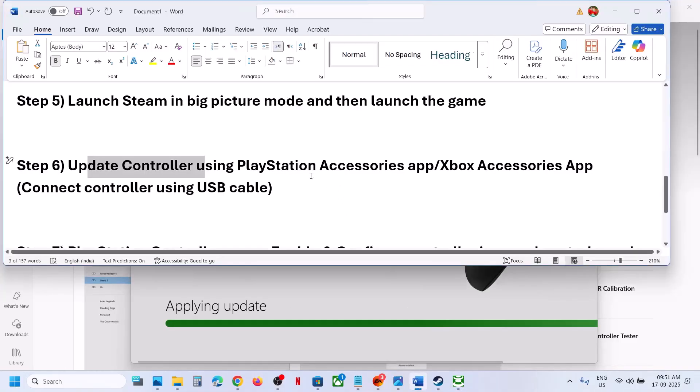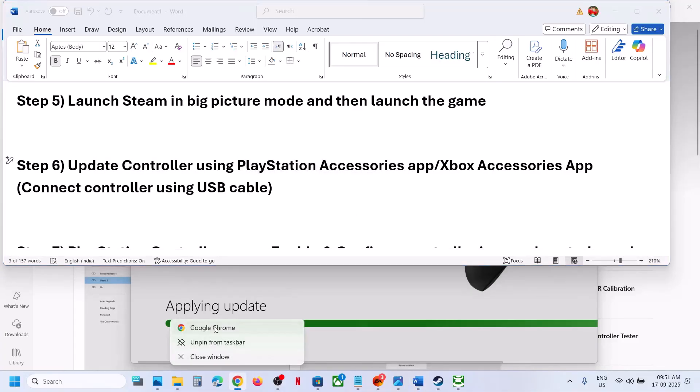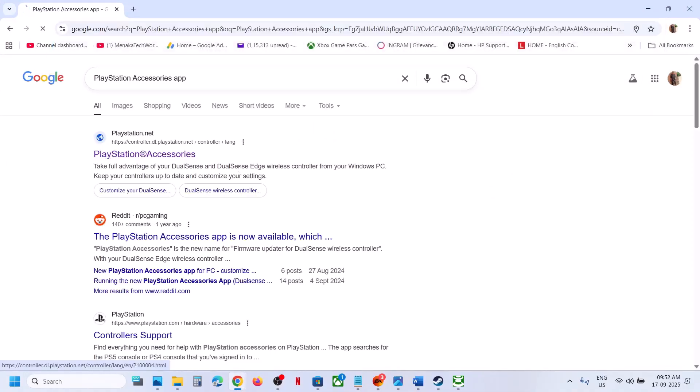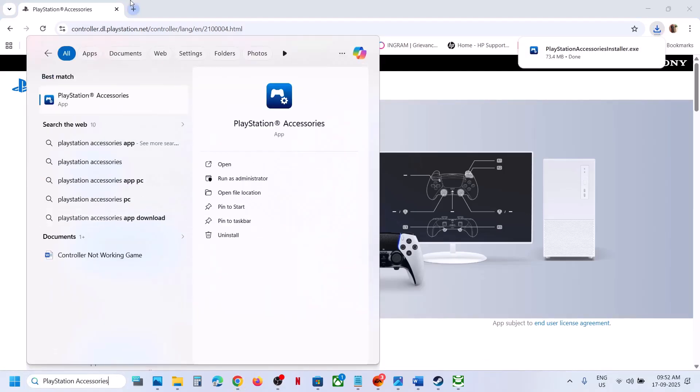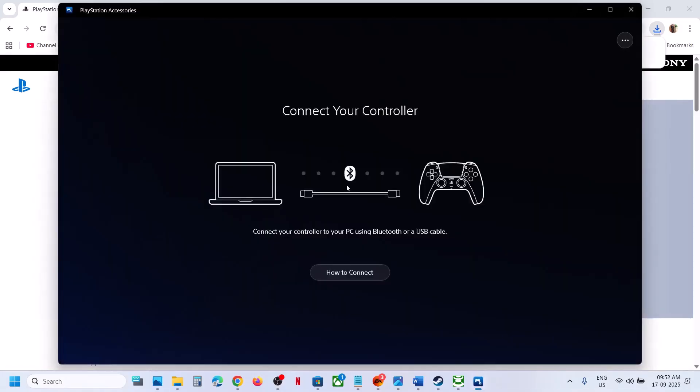For PlayStation controllers, search Google for the PlayStation Accessories app, go to the official PlayStation website, and download it for Windows. Run the EXE and install it. Once installed, launch the PlayStation Accessories app and connect your controller. If there is any update available, you will see the update option. Update your PlayStation controller, then launch the game and check.